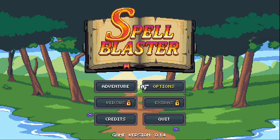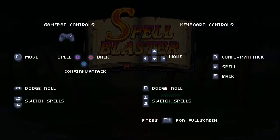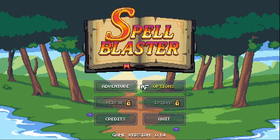So we got Adventures and Options. We got music, sound effects, and controls. It gives you a basic layout — move is your left stick, and they've got spell, back, confirm, and attack. We've got some dodge rolls and switch spells, which is kind of neat. It's a nice thing to see right up front — both the gamepad controls and the keyboard controls. I'm always curious in a demo exactly what they have done.